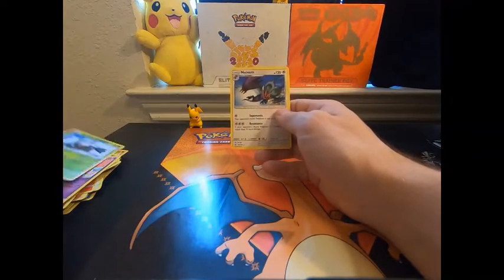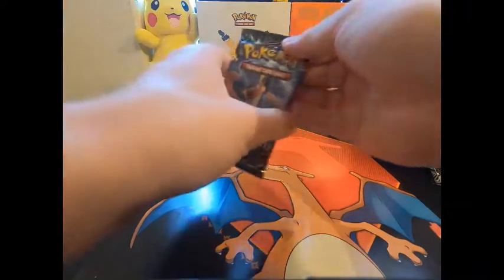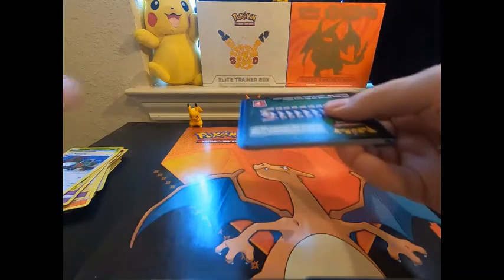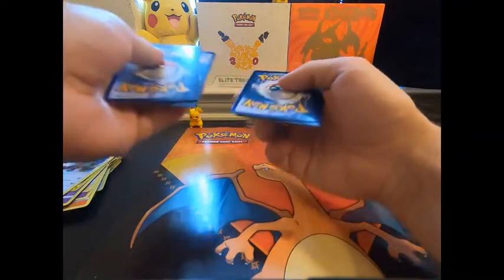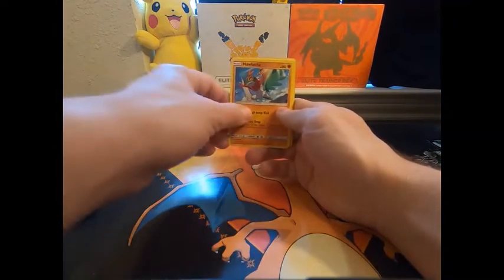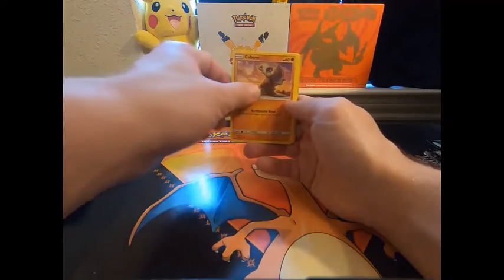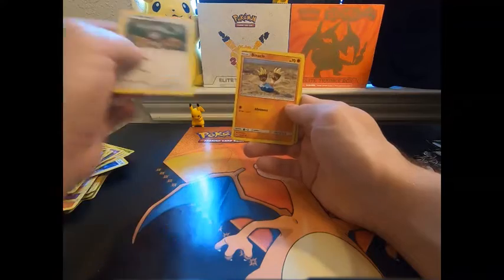Brist. Hollow. And then the rare there. Here's your guys' code once again. Energy. Halacha. Energy again. I like some of these artworks — artwork's always nice. My favorite thing about the Pokemon cards is always the artwork. Artwork always looks very nice.